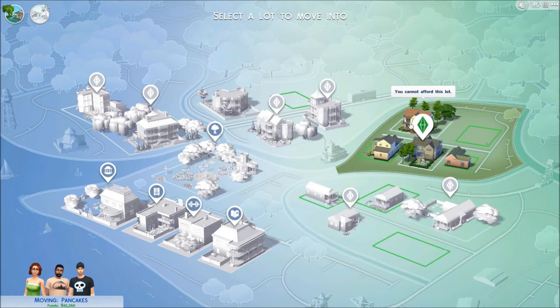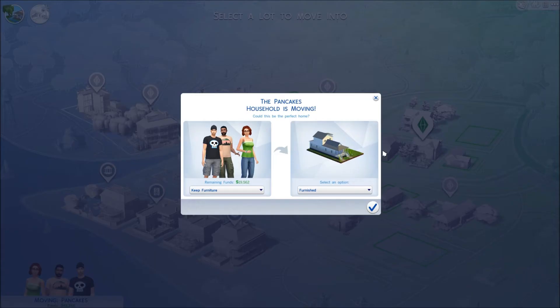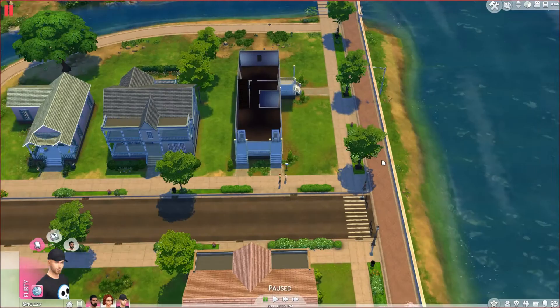It says 'move out - you can move the current household to a new home.' I don't want to move. If you want to change the lot type into a venue like a park or library, select 'change lot type.' I have to go through a tutorial - empty lot, move in. I'm gone. I have to move house - what is going on? I cannot afford this lot. I have to keep furniture, so if we do it unfurnished we're going to have to move house.